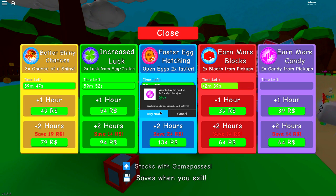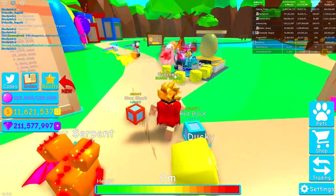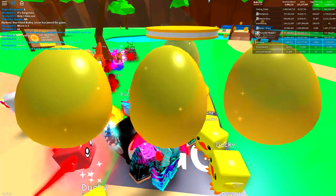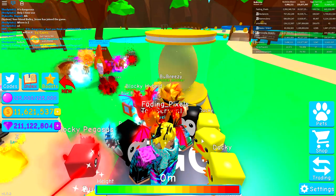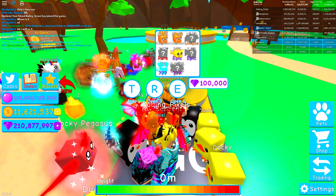I'll get it anyway — I'll get it for the sake of the video. Let's give this a go. The first thing we're going to do right now is come up to this egg and see how much faster we can actually open the eggs. And right then, straight away, I got myself an epic. I also just got a new pet straight away in the very beginning of this video. Oh my goodness, I just got the new diamond serpent, which is a 2% chance of getting.